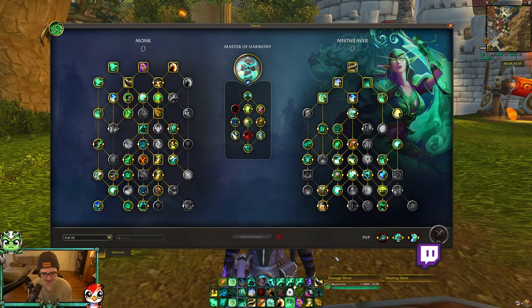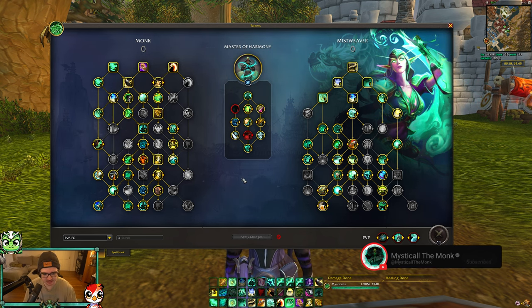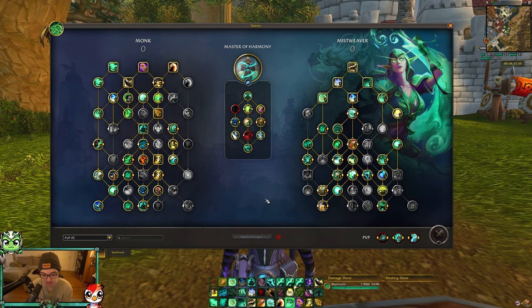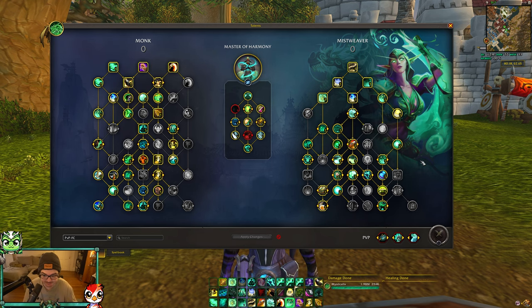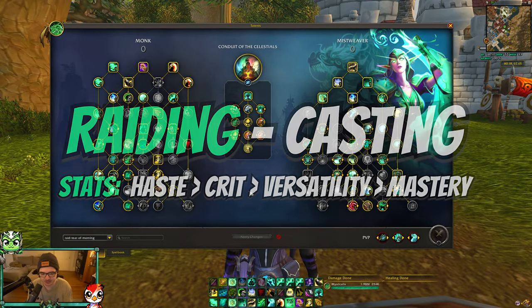For flag carrying in battleground blitz, on the left hand side you want all movement speed — quick footed, swift dart, tiger's lust with increased roll distance, and lighter than air. You will be expected to flag carry. The only other flag carriers I've seen above 2600 MMR are Prezzy Bokers and the occasional resto druid or balance druid. Rumor has it outlaw rogue could be a good flag carrier since they apparently get three grapple weapons now, but I haven't seen that in a BG blitz. On the right hand side not a lot changes from the RBG build — the biggest change is you use your rolls because you can't be slowed during it. Your primary goal is getting from the enemy base to your base with the flag.